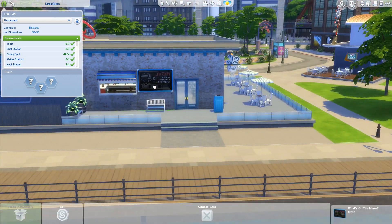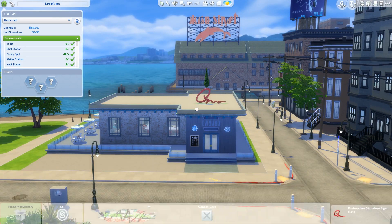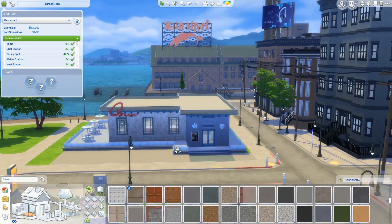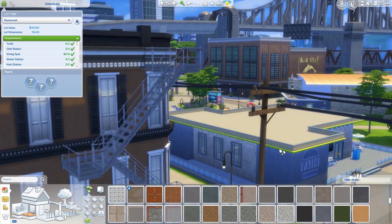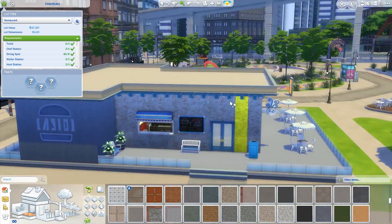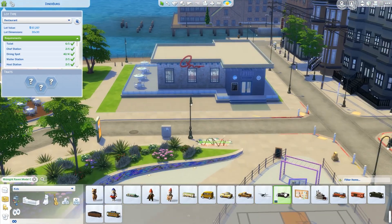Going to move that menu down so that it's easier to see. And on the outside part, moving that sign over there just for a bit of balance to the building — though I'm probably going to nudge it up a little later. The trim I used from the Jungle Adventure Pack — I'm just deleting it around the wooden sections of the building that stick out to give a somewhat cleaner look, but leaving it around the whitewashed brick area.